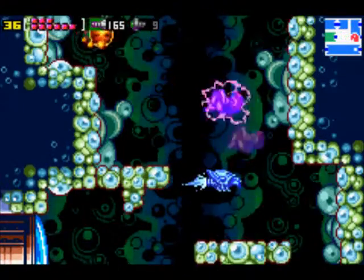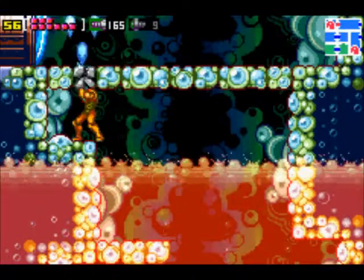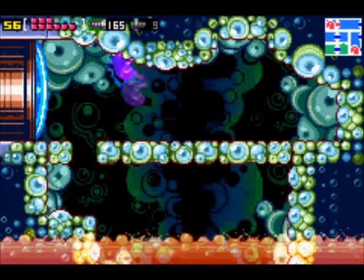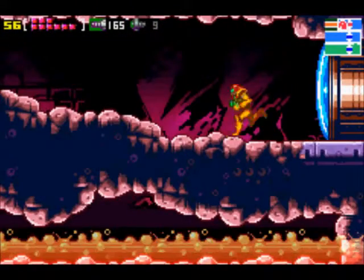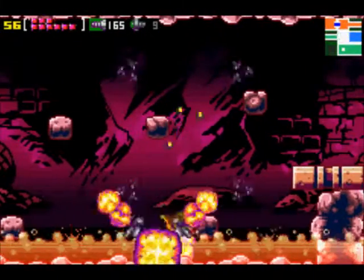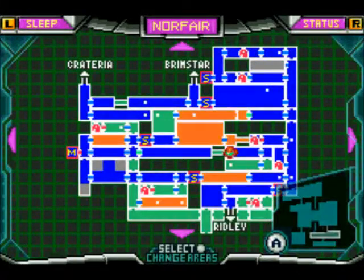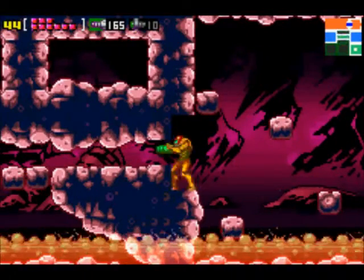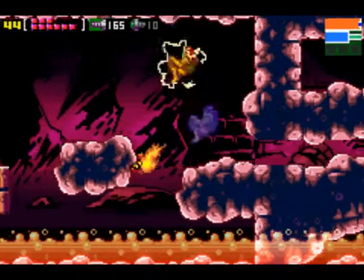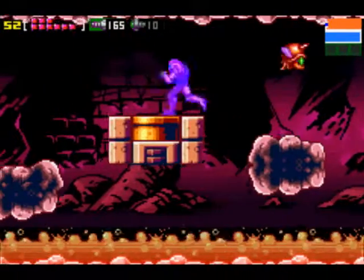So, obviously there's another missile tank. Now that you have the screw attack, these enemies you can now defeat. Totally forgot I had the screw attack — obviously, since I mentioned it at the beginning. I don't think there's anything else in this room, so I'm just going to head back. And now I'm going to head up to Torian.